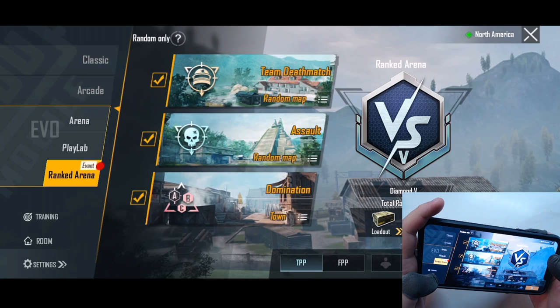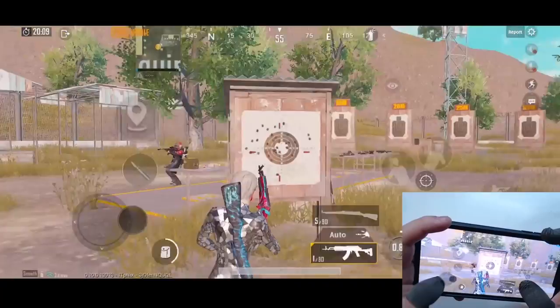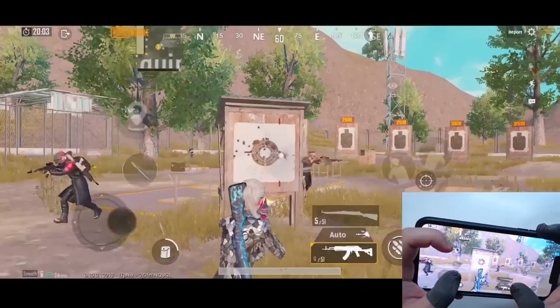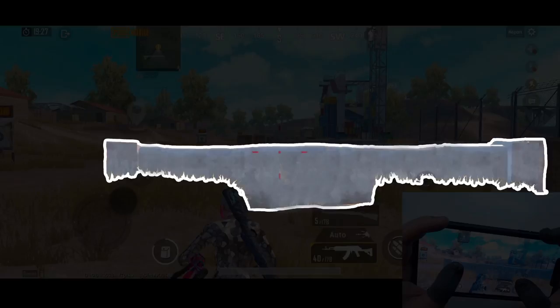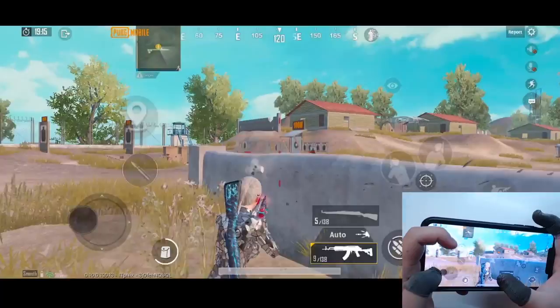If you are a beginner and new to PUBG Mobile, I encourage you to go to the training room and find this target. As you can see, the center is at the head level of our character. Practice your hipfire aim on it — always aim at head level, not below or above it. The same applies to this wall: move your character around and hipfire at head level. Practice around 10 minutes per day; it should be enough to correct your aim position, as most players tend to aim lower than head level.